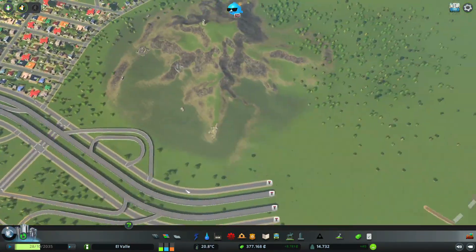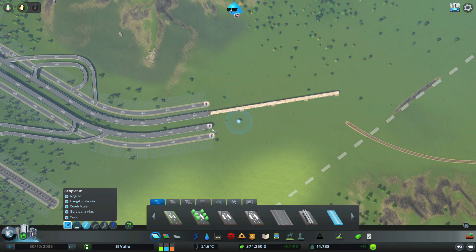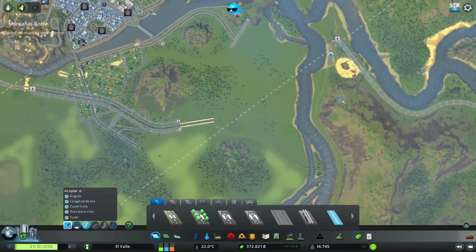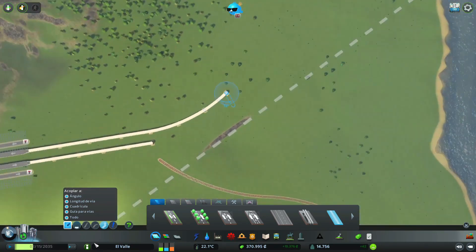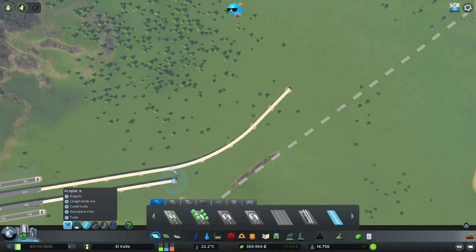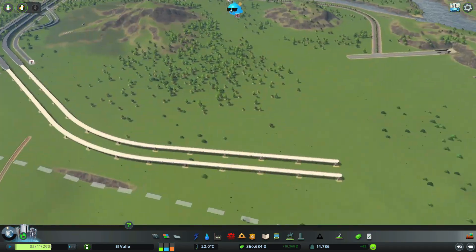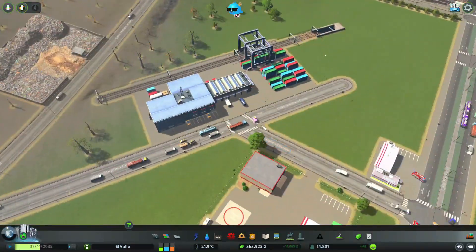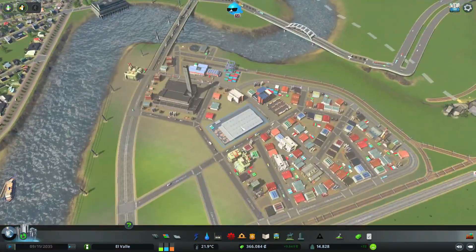No me agrada tanto, pero por lo pronto se va a quedar de esa manera. Ya más adelante voy a tener que hacer esas correcciones. Esta autopista va a tener que ir hacia acá porque aquí debe haber otra intersección — pero ahora sí una buena intersección. Mira aquí, se ve mucho movimiento; eso me agrada. Aquí también se ve demasiada circulación de vehículos.